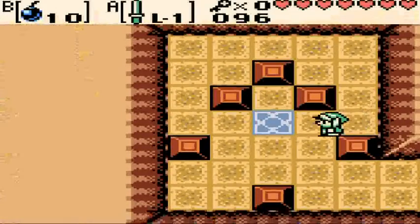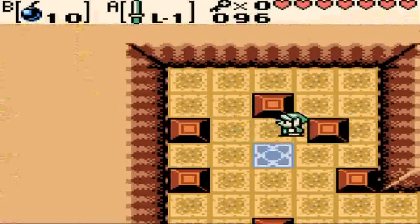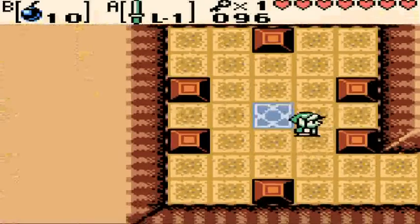In this room we get a little block puzzle — easy enough. You just push this block there, this block there, and this block there to get a small key.